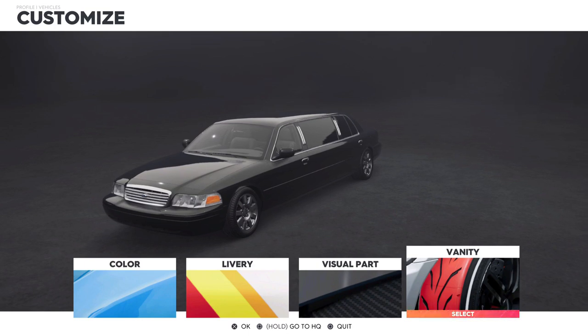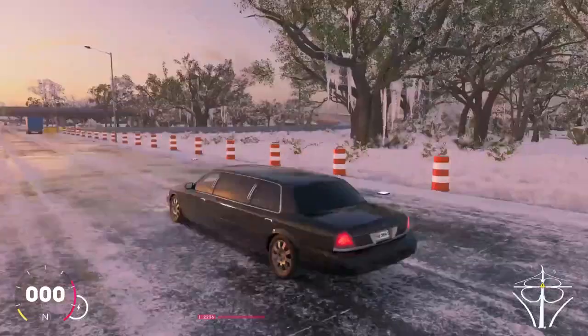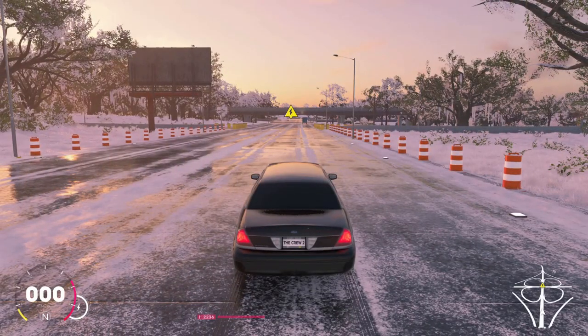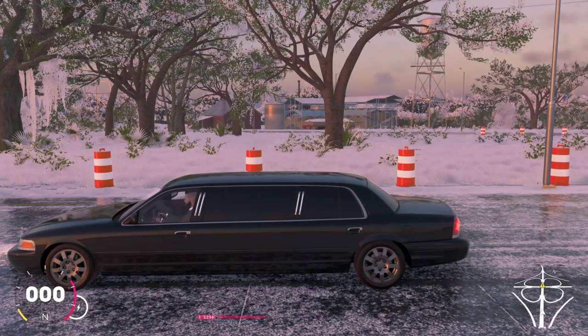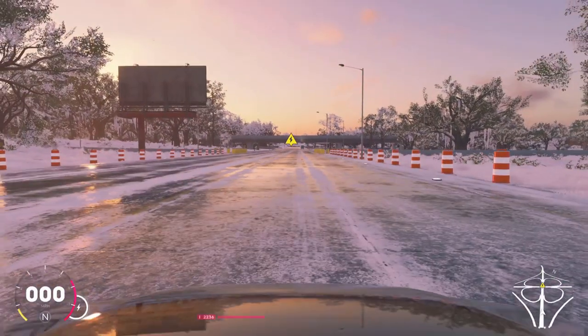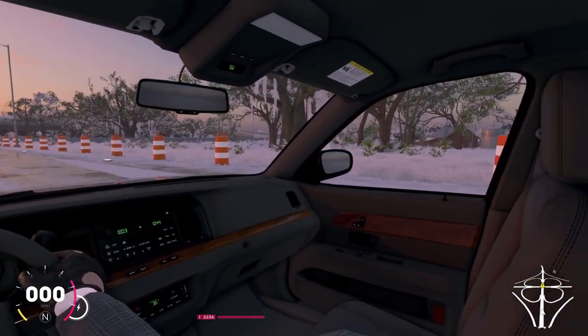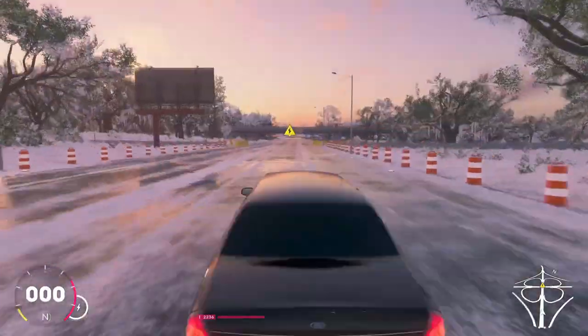I'm going to do a speed run on this thing to see how it actually drives, then jump into a race. In the summit, to my surprise, it wasn't as bad as I thought, but this thing is definitely kind of wonky compared to other vehicles. Arriving outside with the new limo, you'll first notice the camera angle is a little weird, which you probably noticed when racing it in the summit. You can move the camera back or forward if you want.